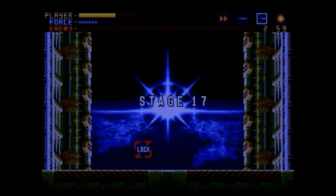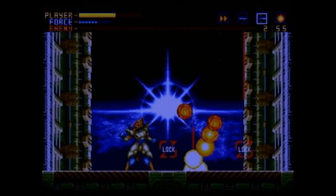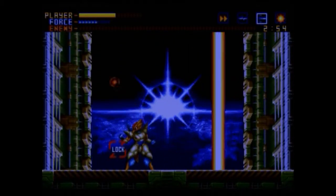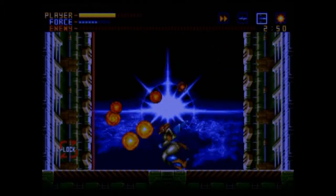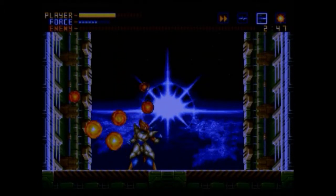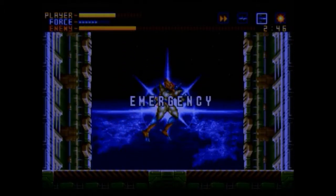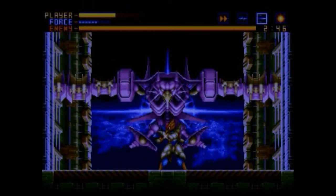Alright, welcome back to Let's Play Alien Soldier Part 6. So after the — what was it? The spider thing? Yeah, we are now facing one of the other main enemies like XI Tiger, and he is one giant eagle.